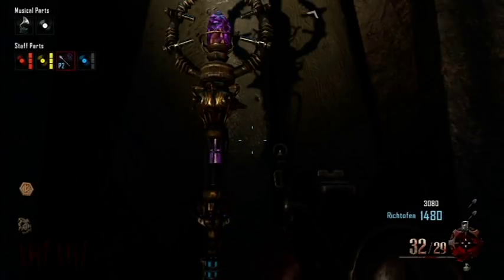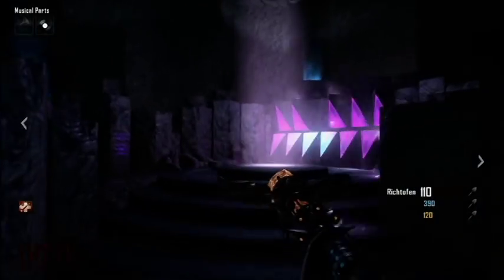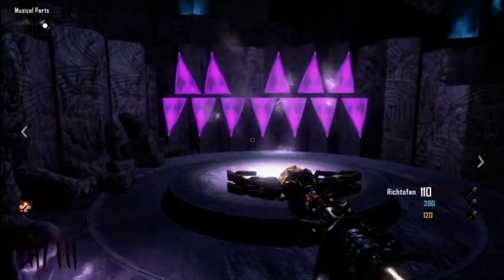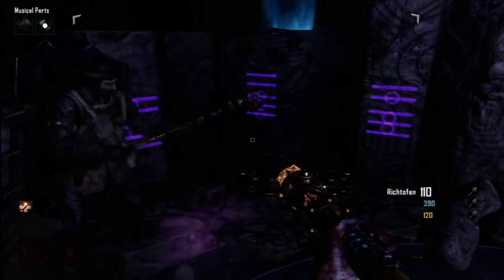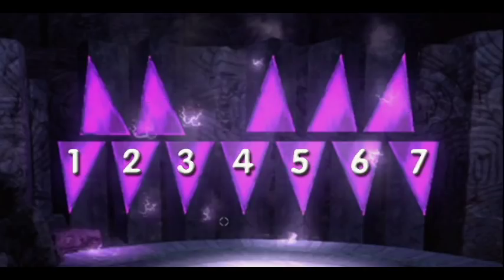Now that you've assembled the Lightning Staff, you'll want to upgrade it. The first step to upgrading is solving two puzzles, the first of which is located down in the Crazy Place. You can use any of the four portals to get there. Once you're in the Crazy Place, go to the lightning section — the purple area — where you'll find two rows of purple triangles that represent a keyboard. To the left you'll see three staffs of musical notes making up three separate chords. To solve the puzzle, figure out what notes they are and play them by shooting the corresponding keys with the Lightning Staff. I number them left to right, one through seven on the bottom — you don't use any of the sharp keys whatsoever.